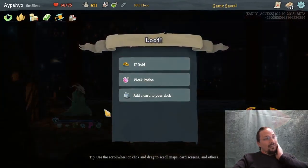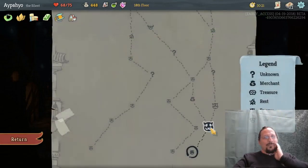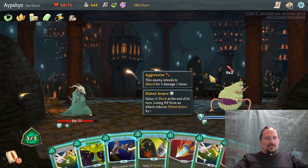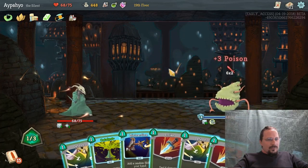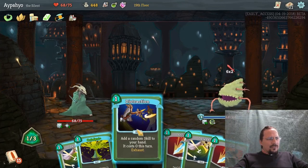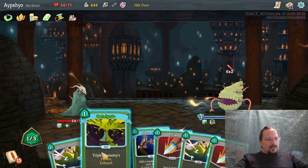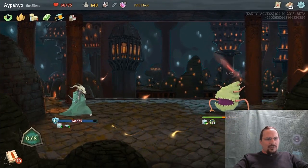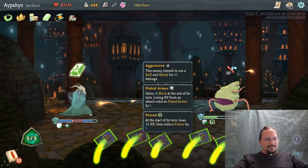He did do damage, so our block was reduced — I have to keep that in mind. Bouncing Flask — that synergizes so well with the poison, because it is poison. Literal poison. The shop will be interesting — 440 gold is probably even higher soon. So he's doing 11 damage. Bouncing Flask. It's 9 — if we triple that now. Let's poison him and now we triple that. So he's dead. This turn he'll do 1 damage, then he's dead. Great turn.